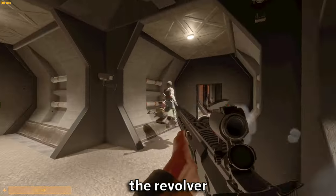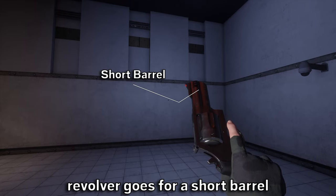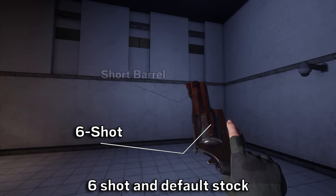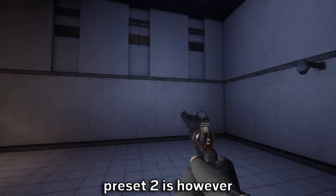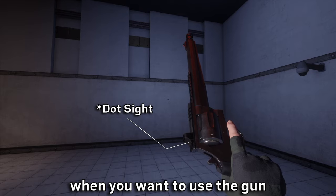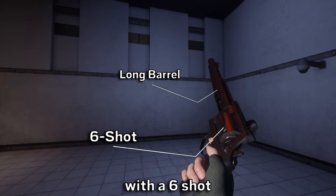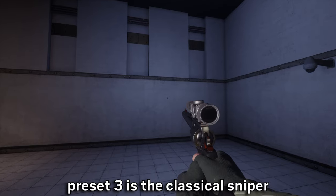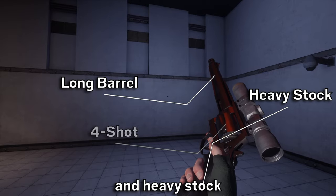And the last sidearm, the revolver — once again going for the quickdraw, with a short barrel, 6-shot and default stock. This is good for both SCPs and humans as a sidearm. Preset 2 is when you want to use the gun as the primary weapon, going for a long barrel with 6-shot and default stock. Preset 3 is a classical sniper, going for a telescopic sight, 4-shot, long barrel and heavy stock.